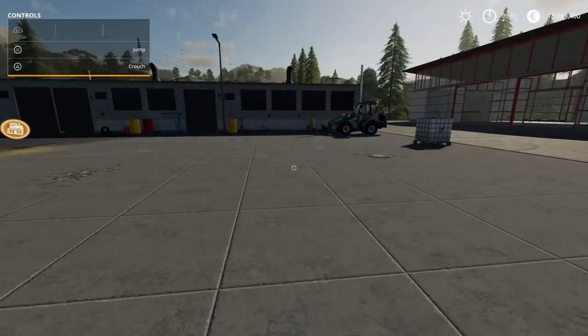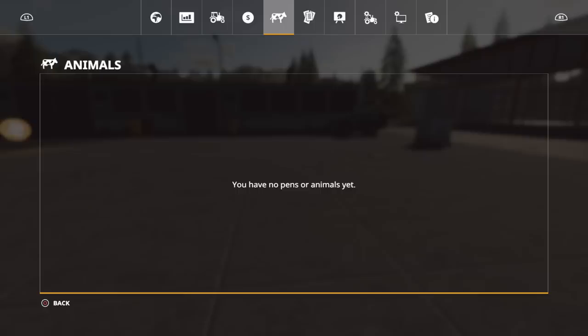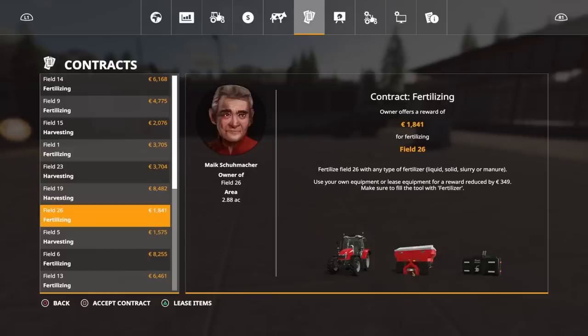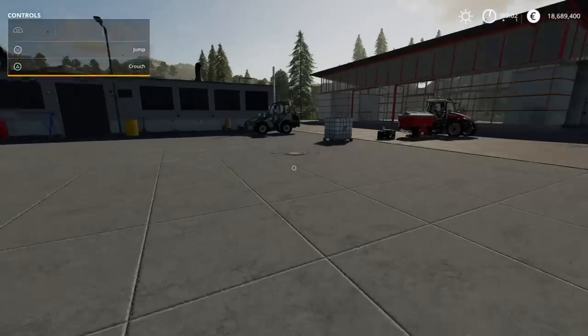So I'm going to go up to contracting jobs. There's one on field 26 - it needs fertilizing and that will be solid fertilizer. It will only pay 1,841. If I lease the equipment you can take 349 off that, so I'll get paid around 1,500 for that job. I'm going to lease the items because I don't own them.